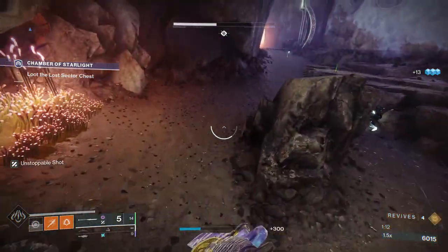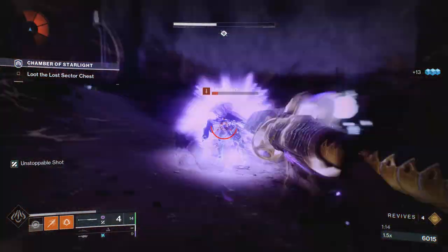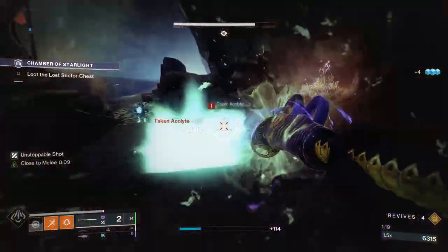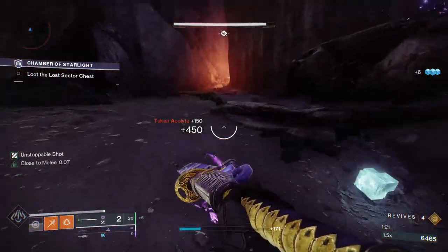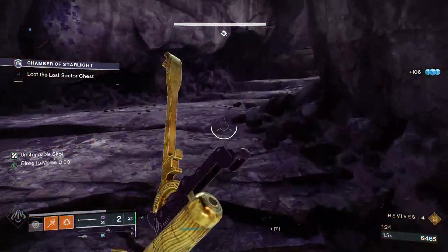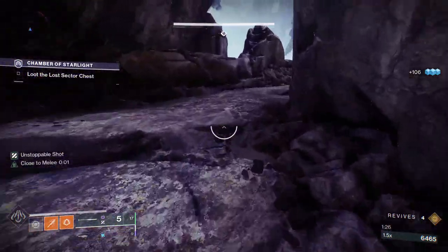Every other class is gonna have to use their shield to proceed into the next room, but at this point we've dealt with the majority of the adds so we don't even need to use our shield — we could just kill them with our glaive and proceed forward. A void glaive will be great for that.